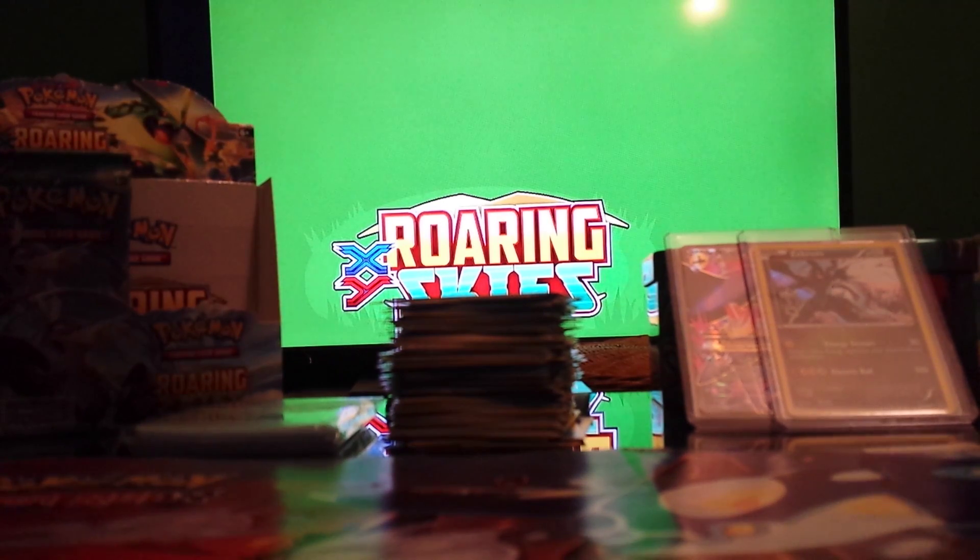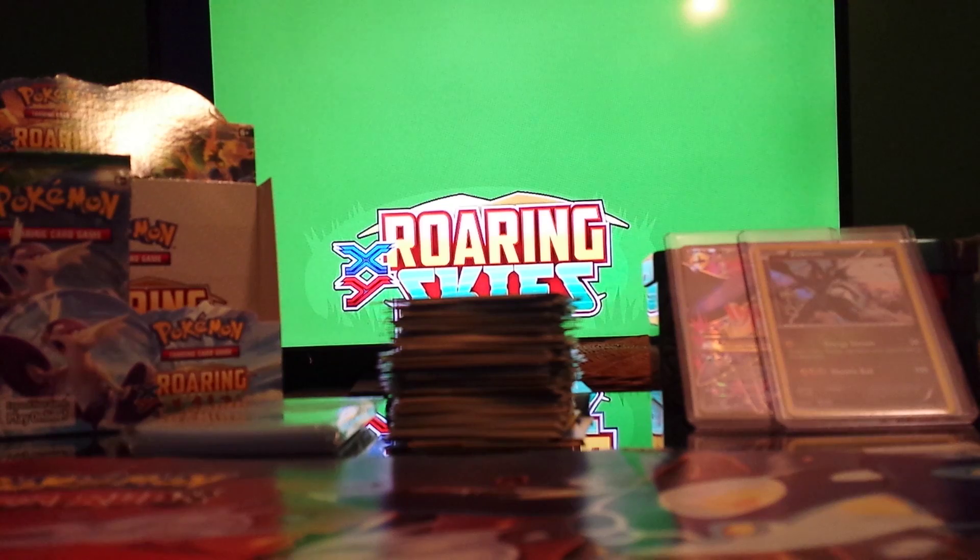That was just a cold card. Alright so this pack has: Treecko Electric, Swablu, Bagon, Exeggcute, Mega Turbo, Sphero, Pelliper, Fletchinder Reverse, and Unfezant Rare. Nothing in there.